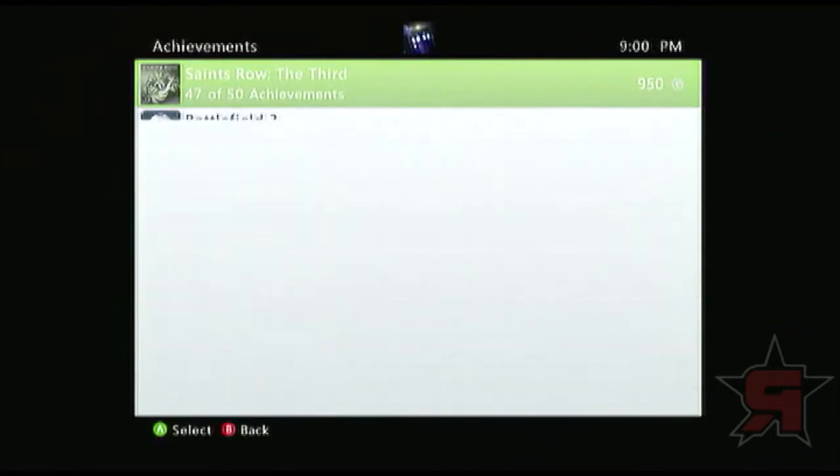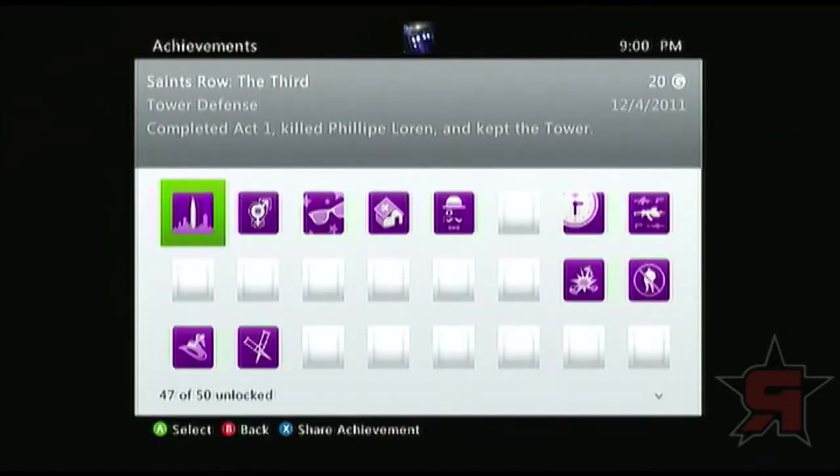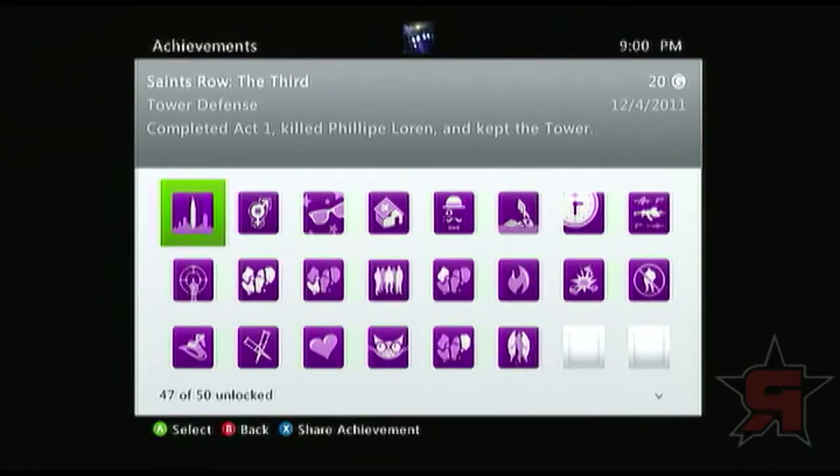The first one that I knocked out was Complete Act One, which kind of gives some stuff away — just a heads up on that. I probably should have said that before I even opened up the achievement list. You have to kill Philip Loren — kind of a spoiler — and Kept the Tower. So that's one of the main achievements. They usually give you two choices between the two at the end of each act. That's something I completed recently, kind of backtracked a bit.